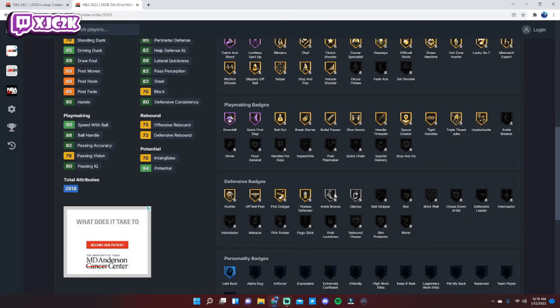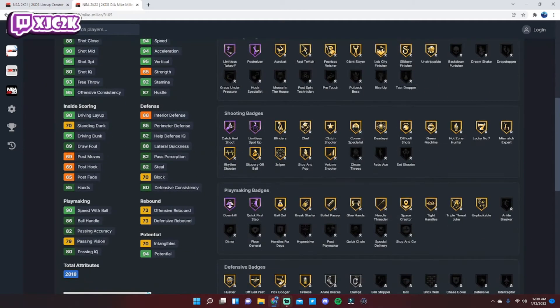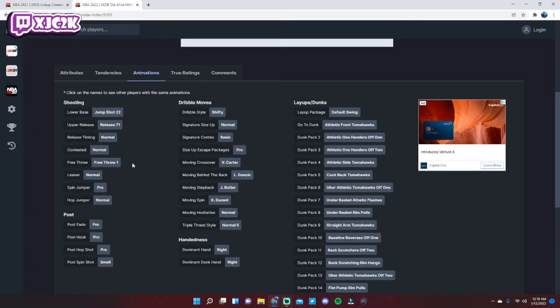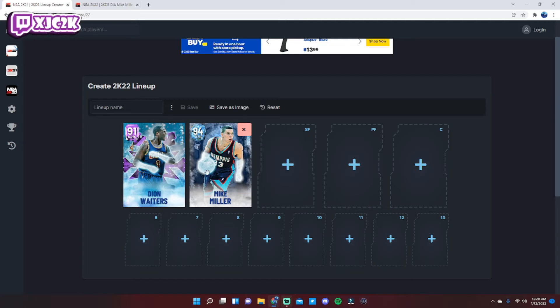Playmaking-wise you can add Handles for Days and Quick Chain to help him out. Defensively he has silver Clamps, gold Pick Dodger, gold Hustler, and silver Ankle Braces — you can add Interceptor, Intimidator, Rim Protector, and Menace to improve his defense. He has a 70 block for a shooting guard, 95 Driving Dunk with the glitched Cryogenesis ability, 95 Shot Close, 94 Speed and Acceleration, and 92 Ball Handle. Jump Shot 72 is a great release — same as Chris Mullin and Sam Jones — smooth, quick, and easy to green. His shifty dribble style helps in the half court. Phenomenal card at 12,500 MT.